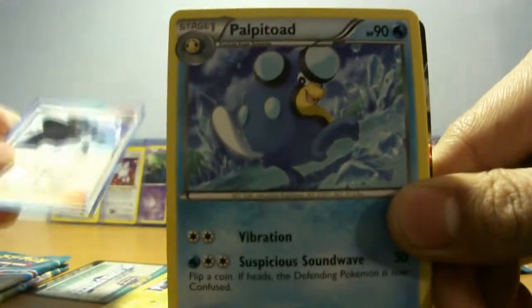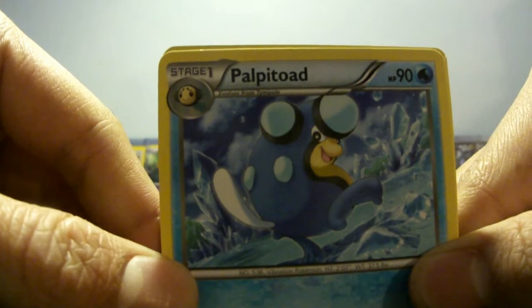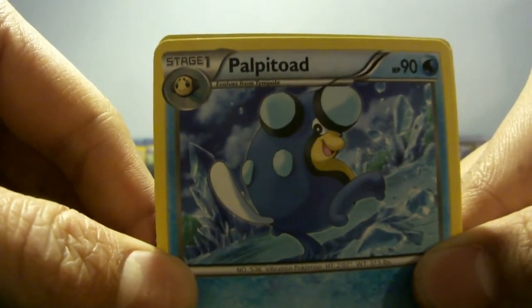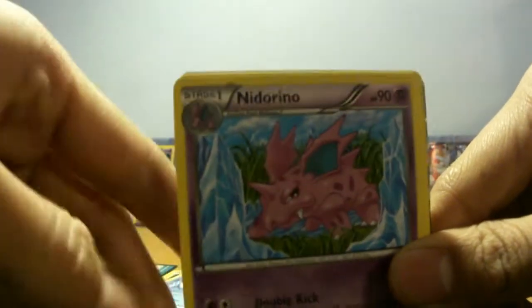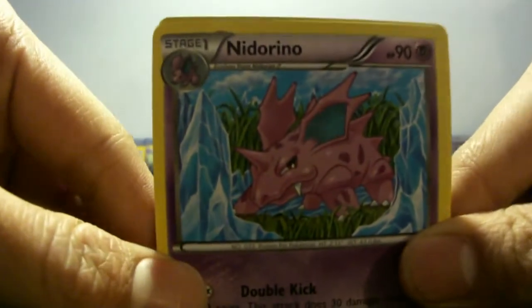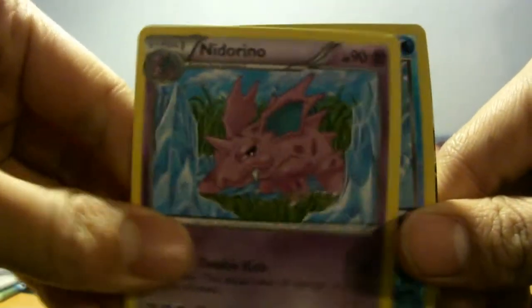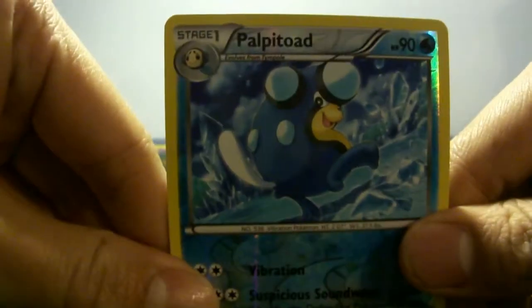Politoed — Politoed. It looks like it's having fun on the ice. Nidorino — angry looking Nidorino. Another Politoed, this one's a Reverse. Nice.